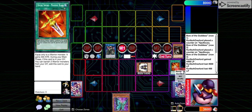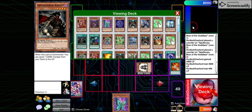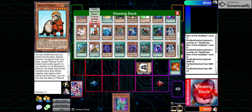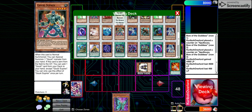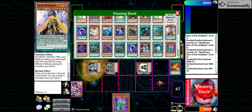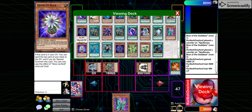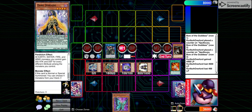Effect of Summoner Monk, summoning Rescue Ferret — the combo card of the deck. Use its ability to summon your Goki — Goki time, woohoo! And of course, the Glowbulb. The Glowbulb is awesome.